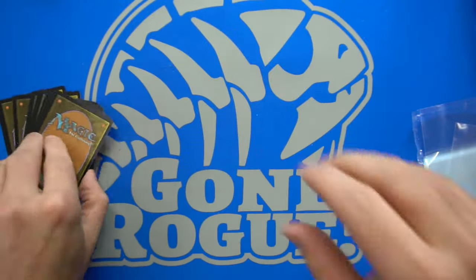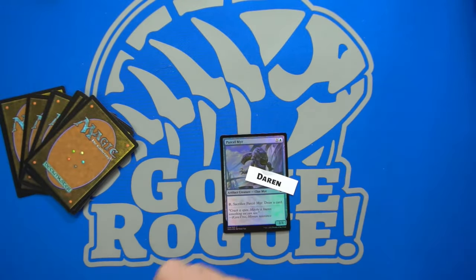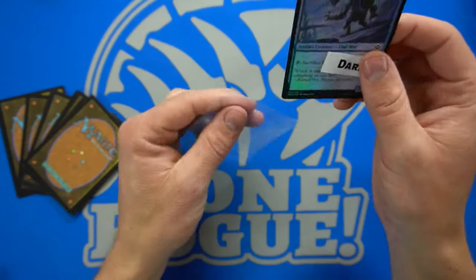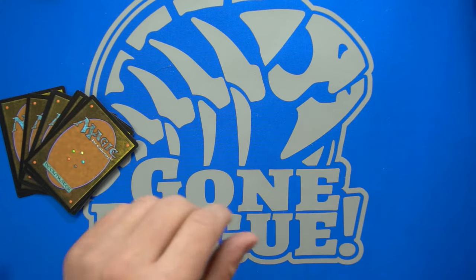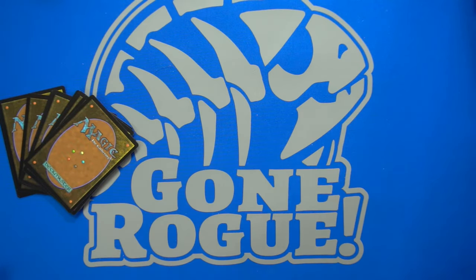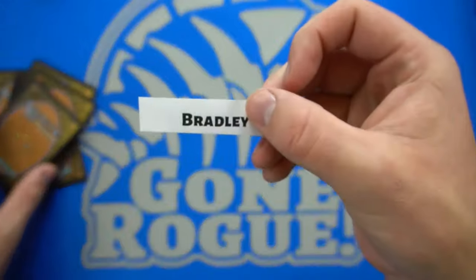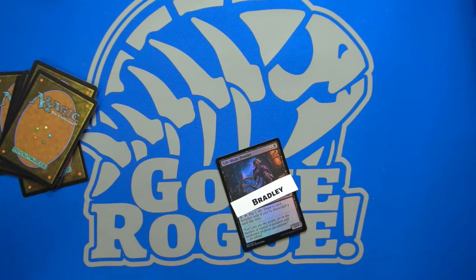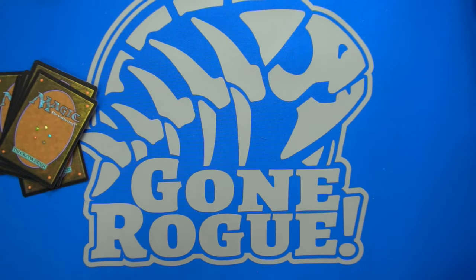Next up we have Darren with a Parcel Mirror. This set's pretty neat with all the etched foils and fetch lands. Fetch lands are still holding their value pretty well. It's funny how the ones not in this set skyrocketed, which is crazy because they're still available through Zendikar Rising — you get fetch lands through collector's editions and box toppers there. So don't underestimate the supply of fetch lands. Then we have Bradley getting a Gilt Blade Prowler.